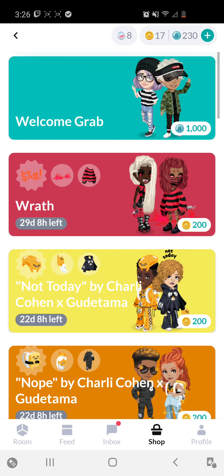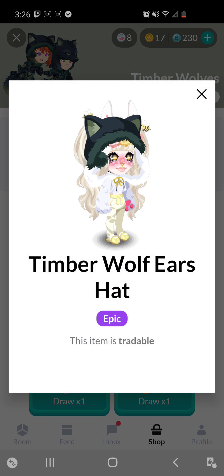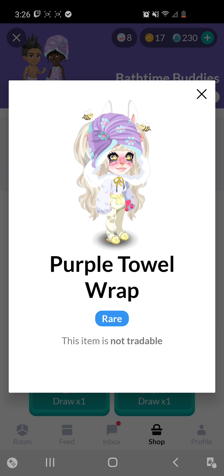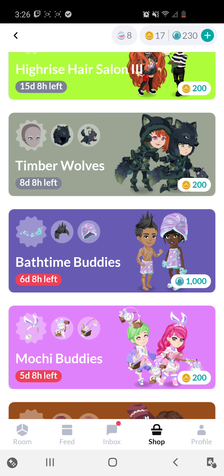Some grabs use gold and some use bubbles. Gold spins are tradable — if you click on a gold grab item, it says this item is tradable. Whereas if you click on a bubble grab item, the item is not tradable. That's because bubbles you get for free — you can earn bubbles through placement and events, daily challenges, daily rewards, and so on. With gold, you pretty much 95% of the time have to pay for it. So gold grabs are tradable; bubble grabs are not tradable.